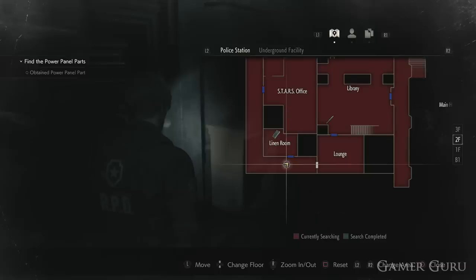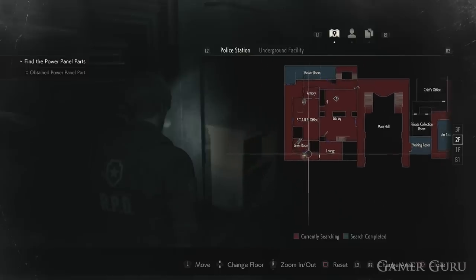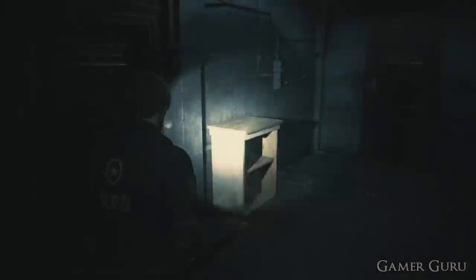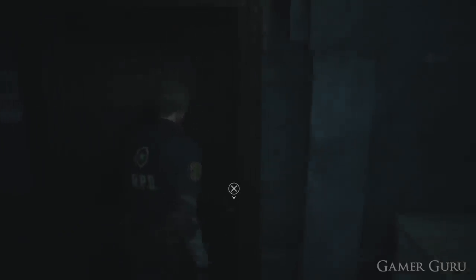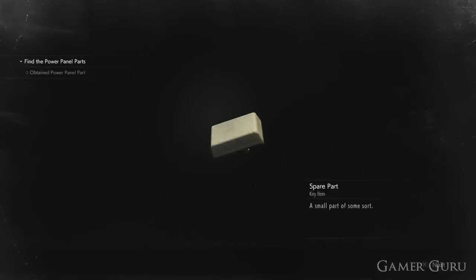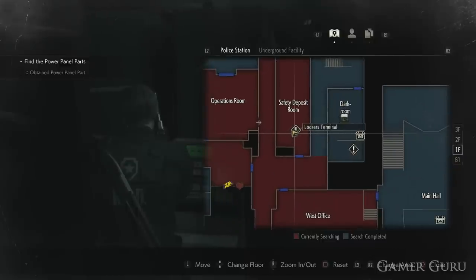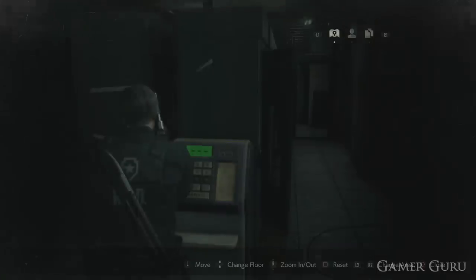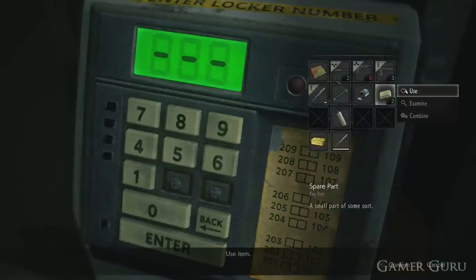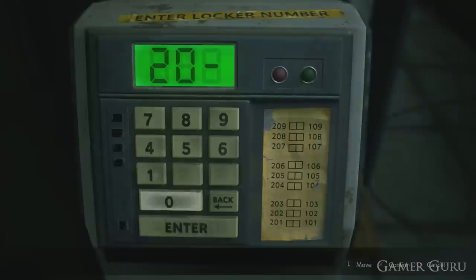The second spare part is also inside a portable safe, and this second portable safe can be found on the second floor of the police station inside the linen room. You will need the purple key to access this area. Once we've collected both spare parts, head back to the safety deposit room on the first floor of the west side of the police station, just opposite the west office. Now we can introduce both spare parts into the keyboard and enter the code 203, which should open the glass case containing the fourth hip pouch.